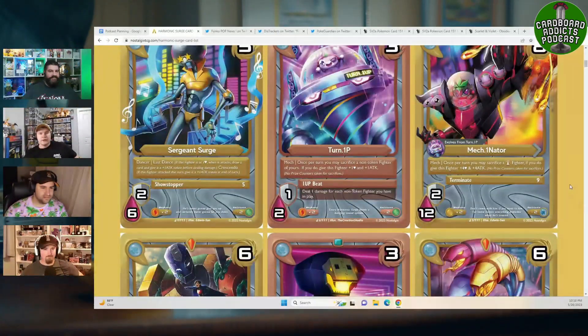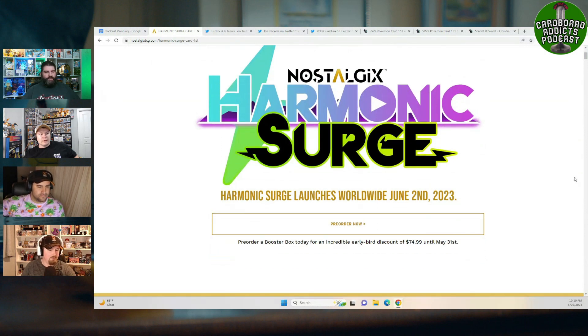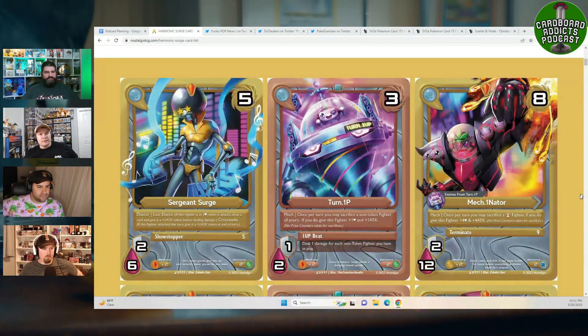Kicking things off with Nostalgics TCG — Harmonic Surge is dropping and they've released the entire set list. We're only a couple days away from release by the time you're seeing this. You have until May 31st to pre-order for uber savings, so definitely do so. The cards aren't in any particular rarity order, just numbered for the set.